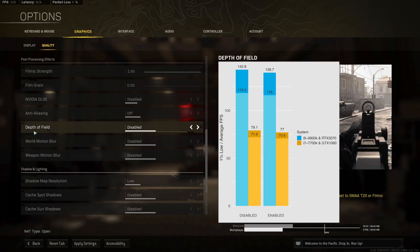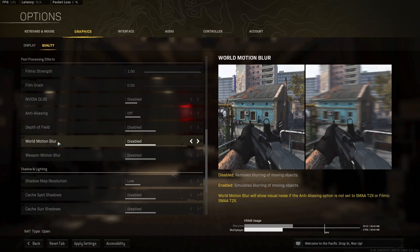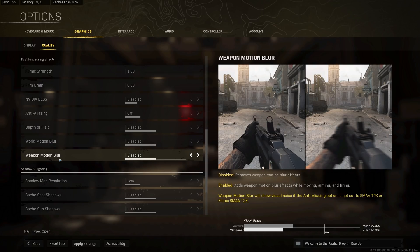For depth of field, I benchmarked with the gun ADS'd, which is why the baseline numbers differ slightly. Both systems show a 3–2 FPS performance penalty when enabling depth of field, and since DOF introduces a lot of pixelation on screen, I'd recommend leaving this disabled. World and weapon motion blur I didn't benchmark — they likely have a slight performance penalty when enabled, but I don't know anyone who likes having this on anyway.